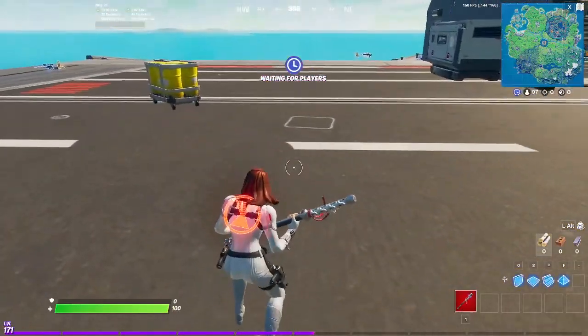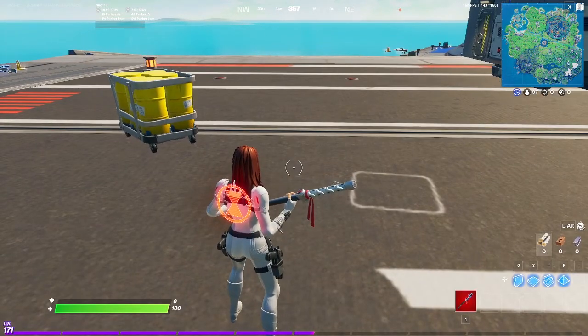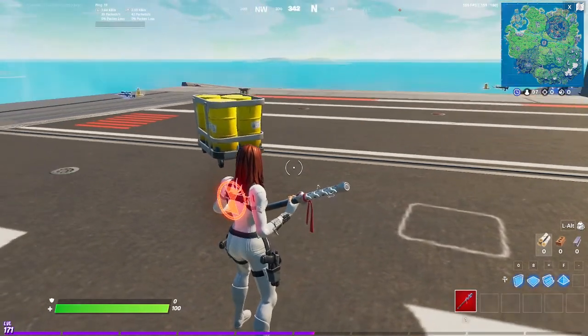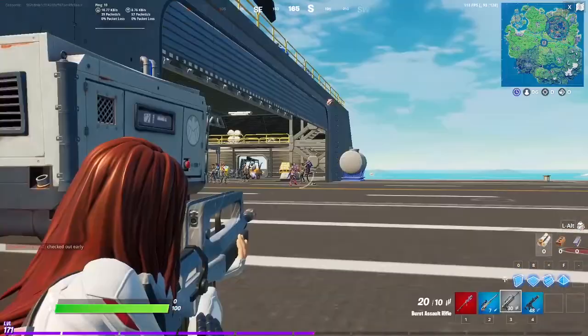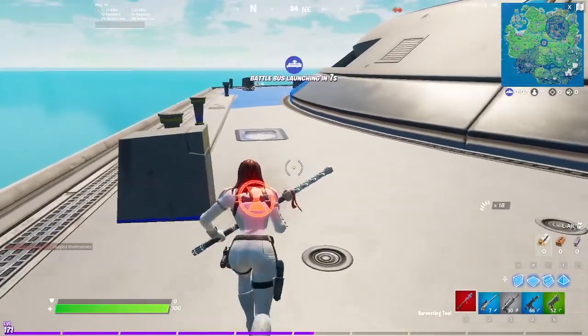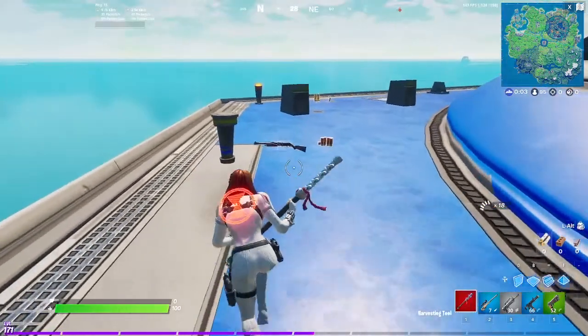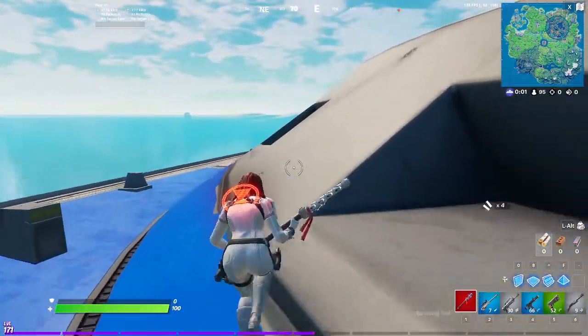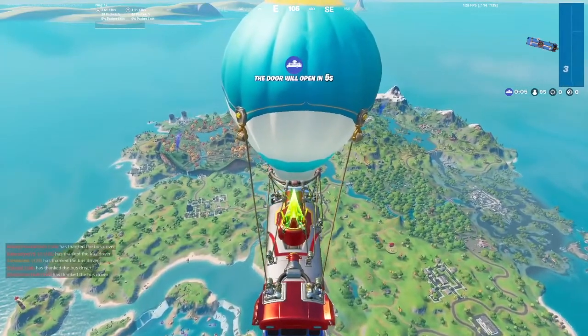While we wait for players to join, you can see the brand new skin and the new back bling. This is the pickaxe that came with the original Black Widow skin and we're using a random umbrella from our locker. If you didn't know about this skin, every Wednesday there is a Marvel Knockout Super Series tournament. Fortnite tweets about it and posts on their social media, and Black Widow was the skin this week.